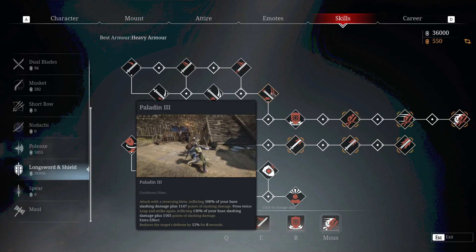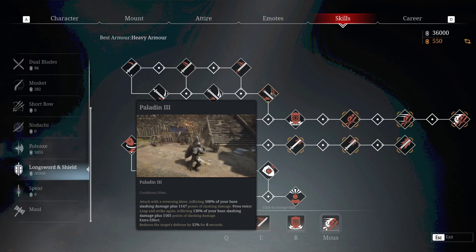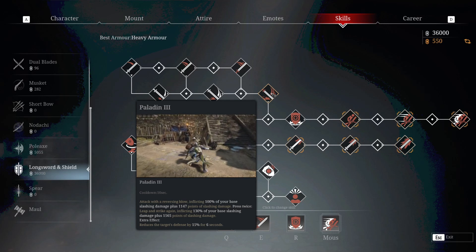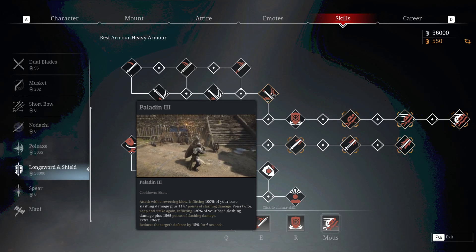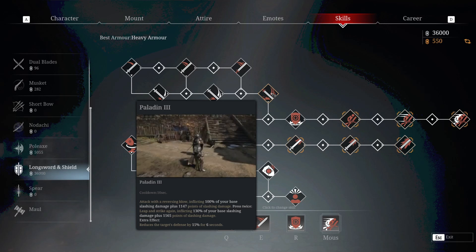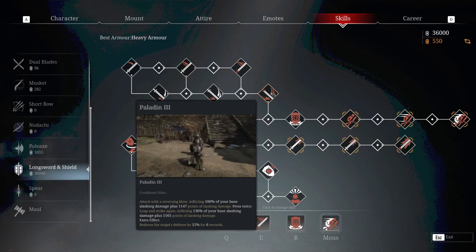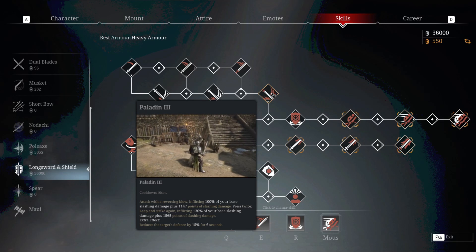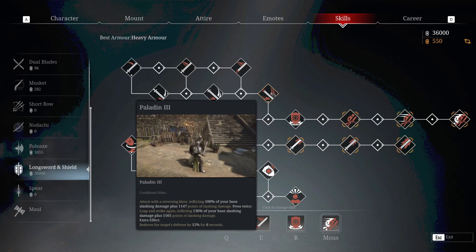Moving along, we've got Paladin. Paladin is a really good skill if you want to inflict damage in a wide area — it has nearly a 180 degree arc of attack and does quite decent damage. It does slashing damage, which is your main damage type as a longsword. The best thing about this skill is that it reduces the enemy's defense by 15% for 6 seconds, which is quite a while in combat. It's particularly effective if you can land this on a short sword or imperial spear guard with very high armor value. It does have a cooldown of 10 seconds.